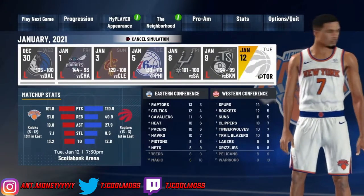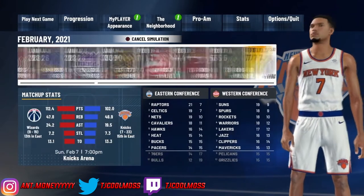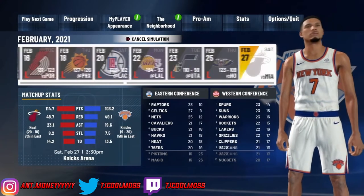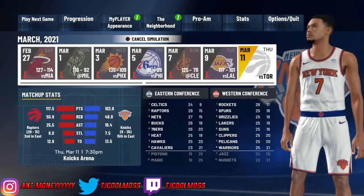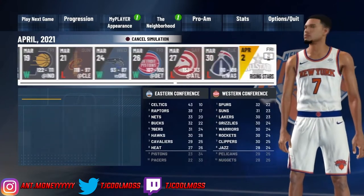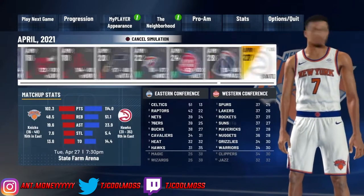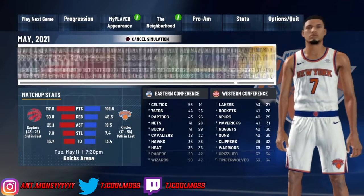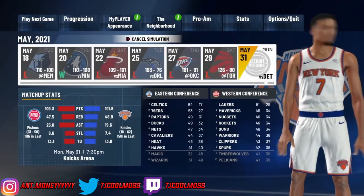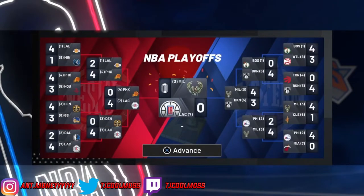Go back and play next game, then sim every single game in the season. Complete that whole first season. Actually, I think the best thing you can do is skip that first season entirely — I know you might want to win Rookie of the Year, but skipping it lets you get to the second season, negotiate a contract, and get more VC. Sim it all, and once you get here, make sure you end the current season.